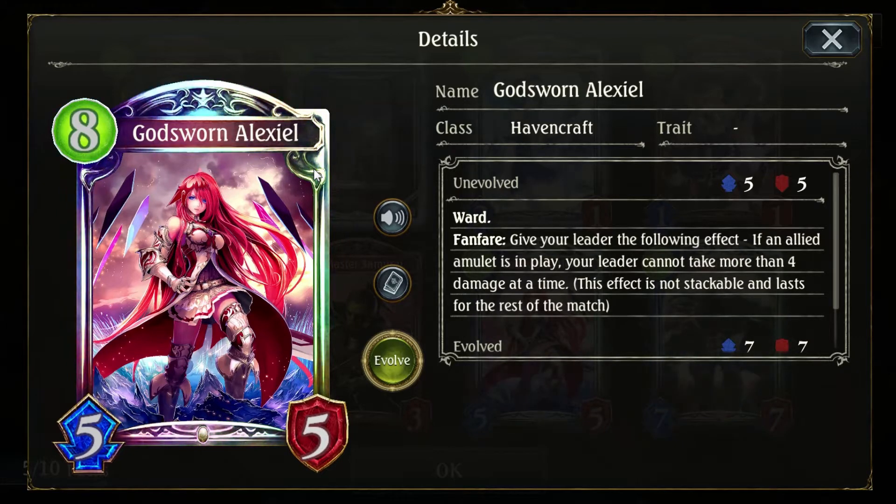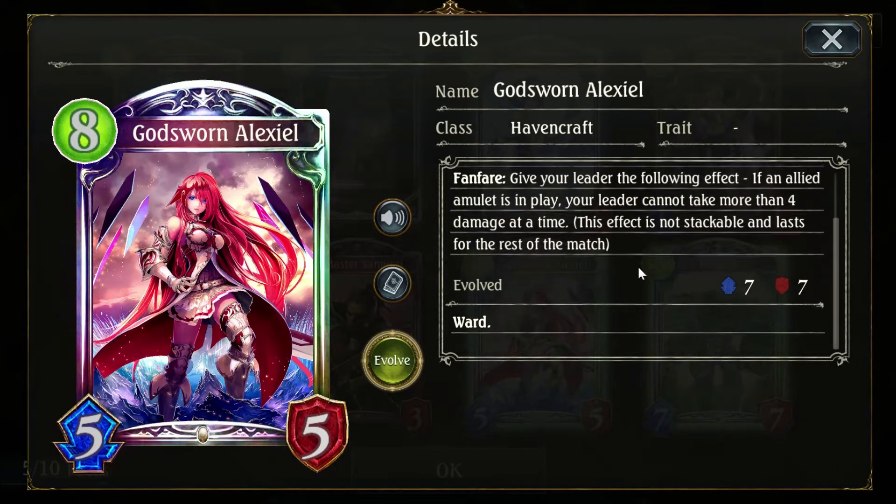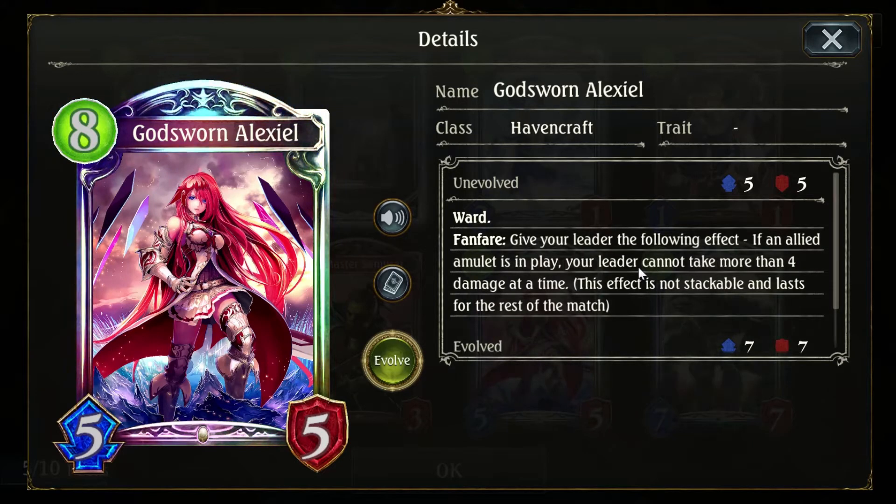Godsworn Alexiel — Havencraft. Give your leader the following effect: if an allied amulet's in play, your leader cannot take more than four damage at a time, and it lasts the rest of the match. So this is basically like the Swordcraft amulet — Durandal — that prevents you from taking more than four damage, except this triggers anytime you have any amulet in play. Which for Havencraft is easy to do. Kind of neat. The stats aren't great but the effect is pretty good.